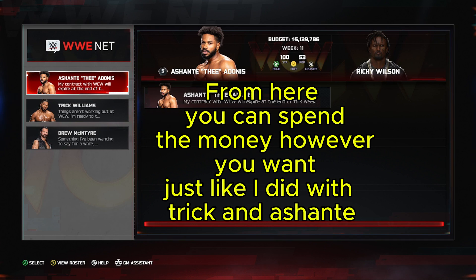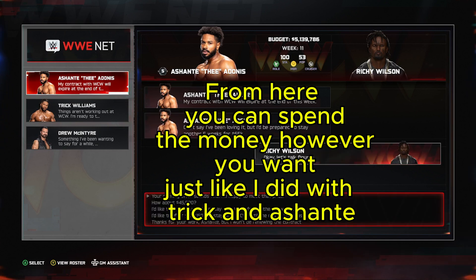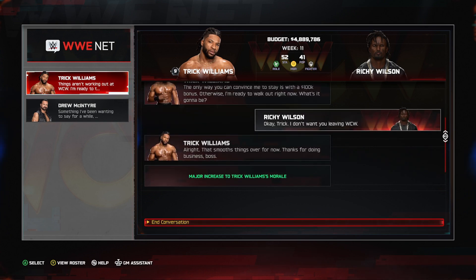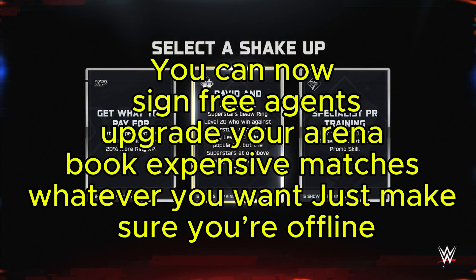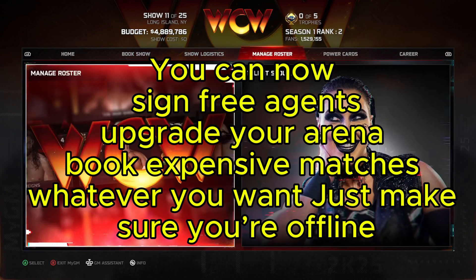From here, you can spend the money however you want, just like I did with Trick and Ashanti. You can now sign free agents, upgrade your arena, book expensive matches — whatever you want.